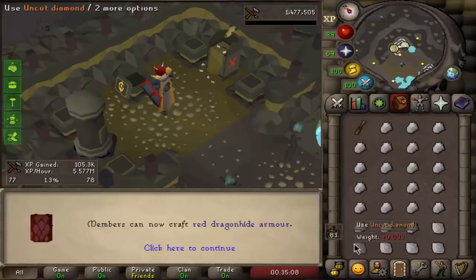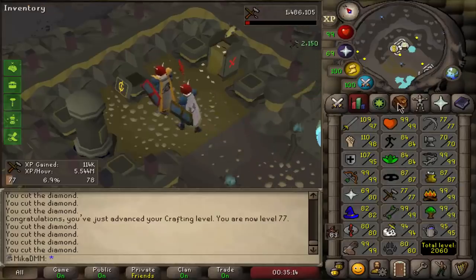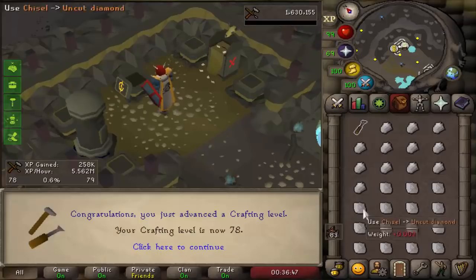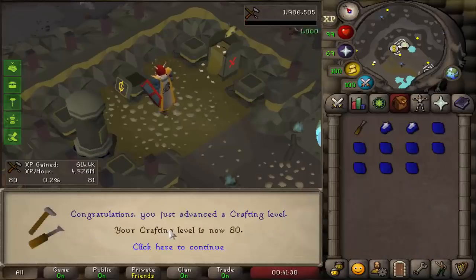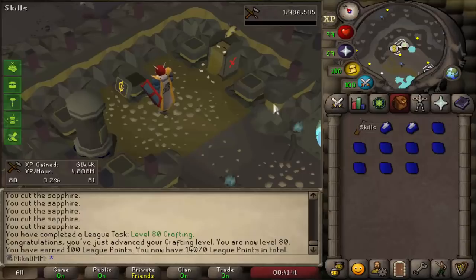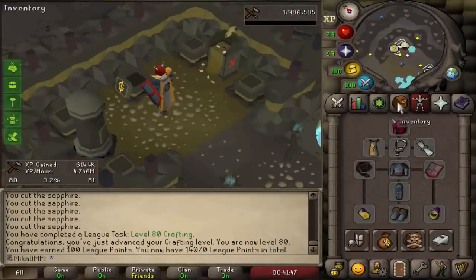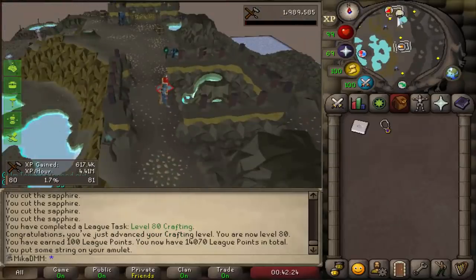There it is — 77 crafting. We're actually getting 5.7 mil XP an hour just cutting these. With 20x XP in crafting, I told you guys I'd get this done in no time. 78, 79 — just one more level to go and we have a glory. Level 80 crafting — another level 80 on the account, which is really good. We now have over 14,000 points. Most importantly, we get to do an amulet of glory now, which is a big upgrade compared to my strength amulet. Dragonstone amulet — use ball of wool on it, and now all we need to do is enchant it.